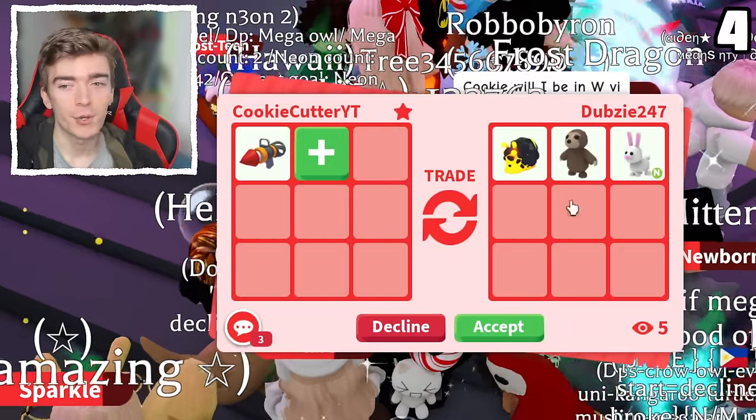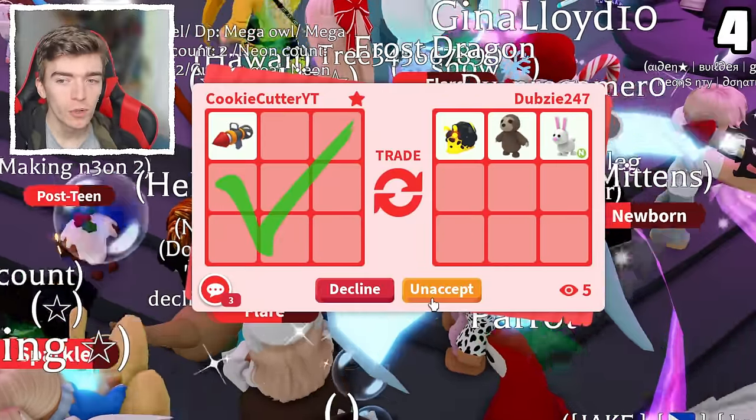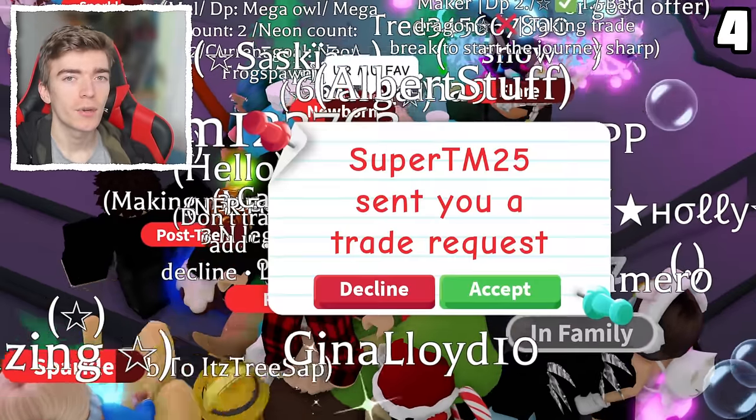And a neon bunny. Considering there's a Robux pet which costs more Robux than the launcher, I'm going to hit accept. Plus a magma snail is a pretty decent pet and hard to come across.